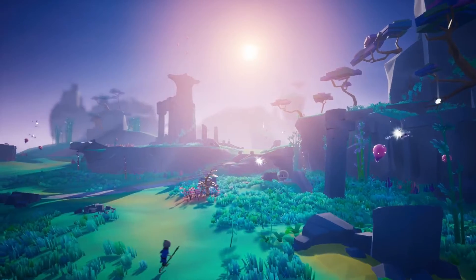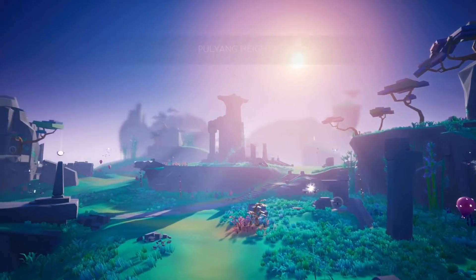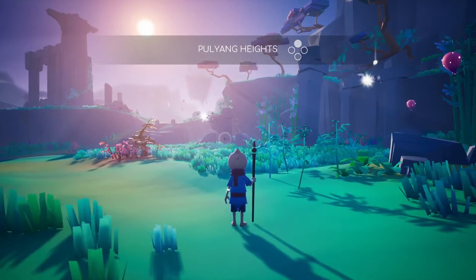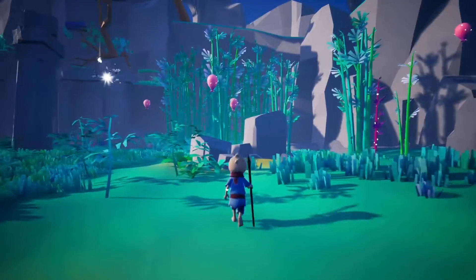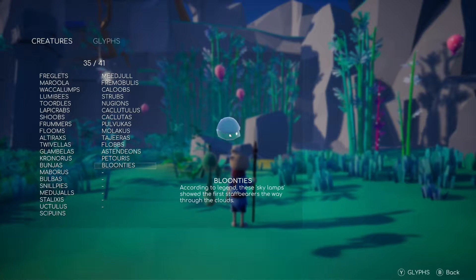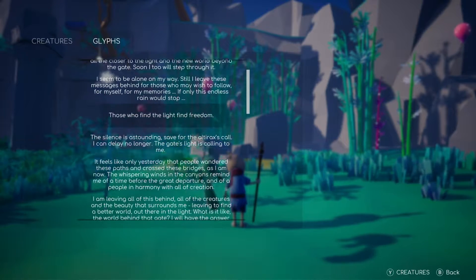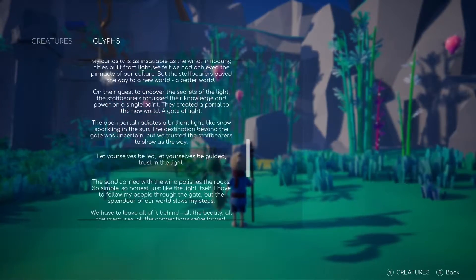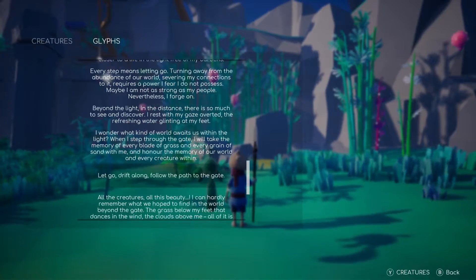There are some balloon-type creatures right there - some little fly boys that look new. Looks like there are some new creatures to discover in this area, so we'll be sure to get our entries on those. Up until this point I think we haven't missed any yet, and I think we have all glyphs so far. Let me just confirm that so I'm not a liar.